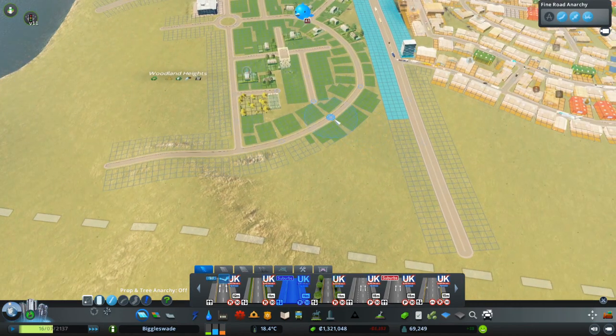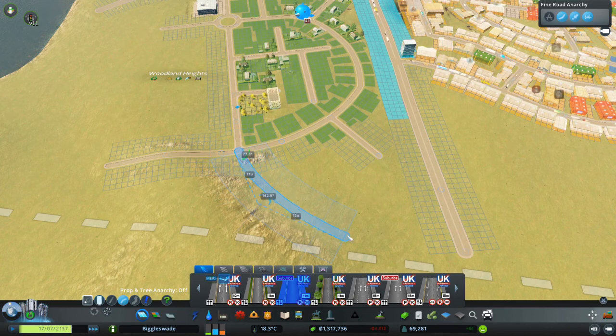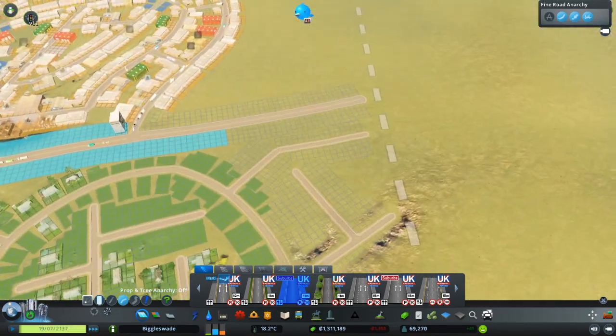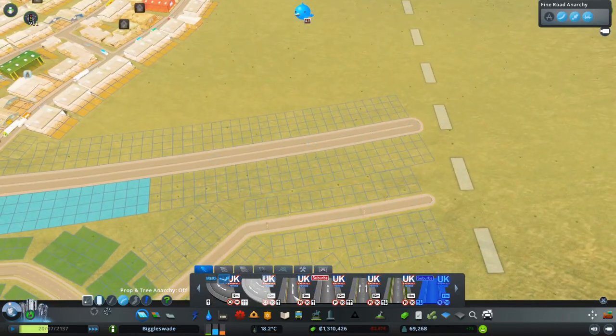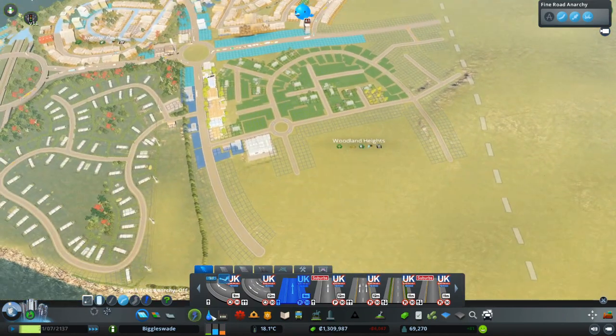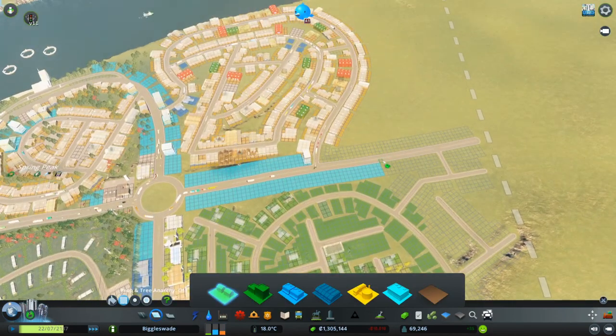Where else do we want to bring roads? I've done a straight road there - that needed a bit of a bend. You can go that way and then over there. We're going to have a weird bit of road there because it doesn't go anywhere. We could do a one-way road in so if you want to come in this way you can. We're going to get some water up that way as well.